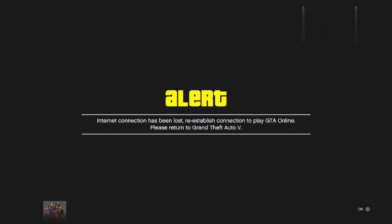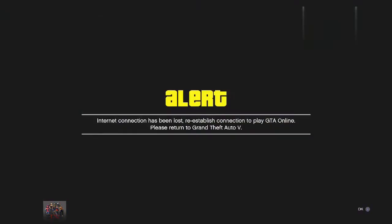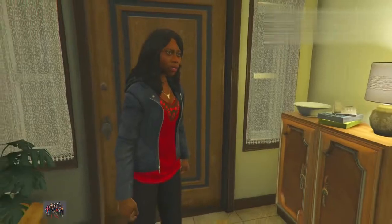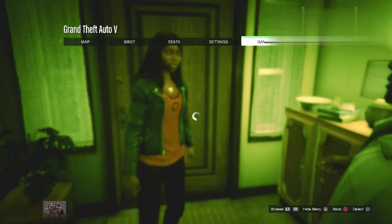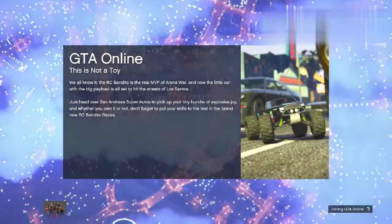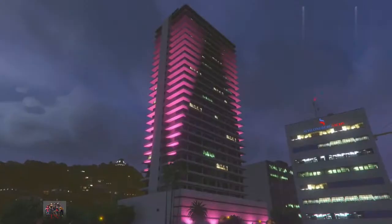Once you disconnect the internet and go back into the game, it will give you an alert message. From there, reconnect the internet and go back into the game. It will change the alert message — then hit X. It will load you into story mode. Once you're in story mode, hit the options button, go to online, go to Play GTA Online and choose invite only session. If you've done everything right and your timing was perfect, you will hit the glitch.